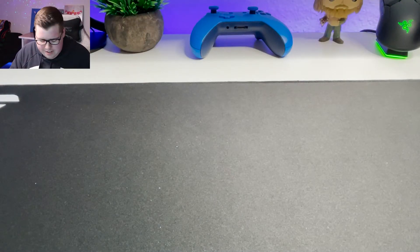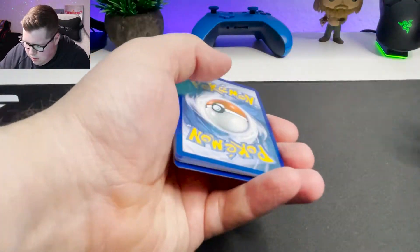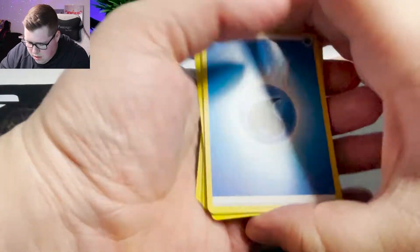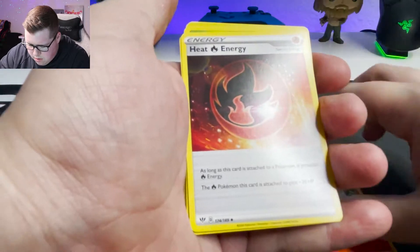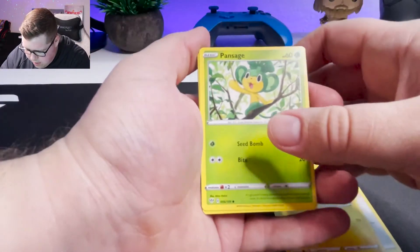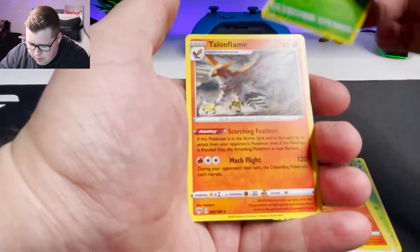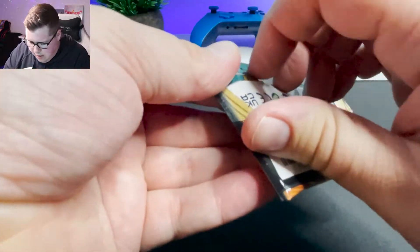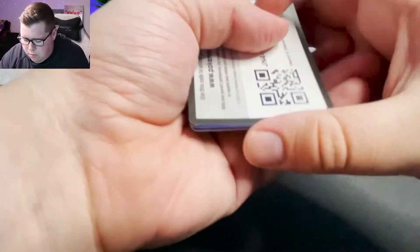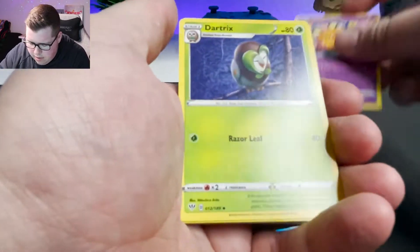Get your quality control together here. Moving on. Energy, Dugtrio, Electric. Is it just me or is this whole pack horribly aligned? They're all pretty bad. Torchic, and Talonflame. Nothing in that one. That whole pack was just pretty horribly aligned.